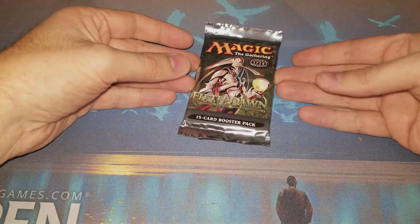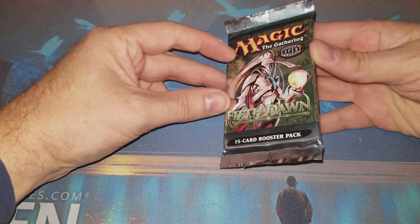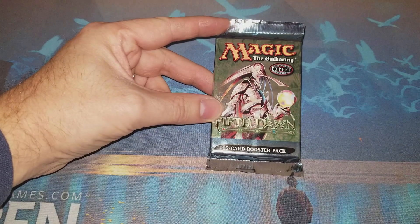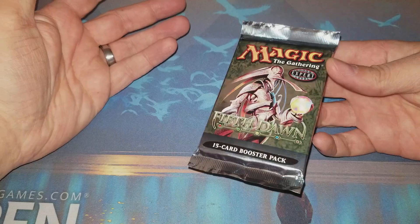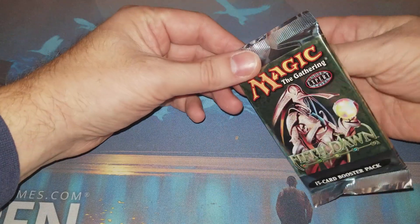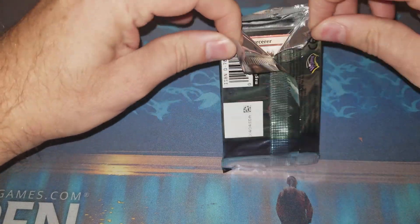Hey everybody, Quad Nines back here with a pack of Fifth Dawn - it's one of the packs I picked up at GP Atlanta. I opened a pack of cons the other day, it was okay, wasn't any value in the rare slot, some pretty good uncommons. But this set's got a lot of broken cards actually, so a lot of stuff playable in both Modern and EDH, even some in Legacy. These packs do not open quite as easily as current packs, I don't really want to accidentally jack up the cards.